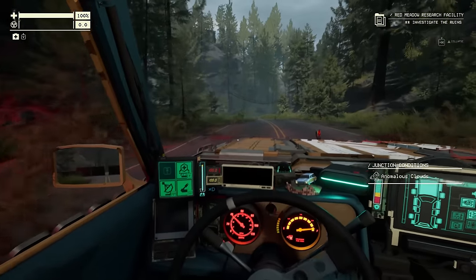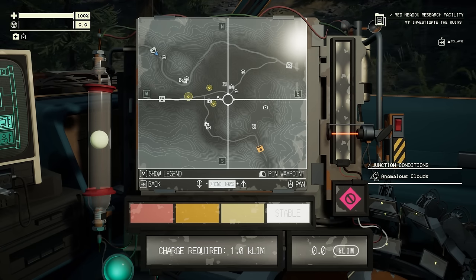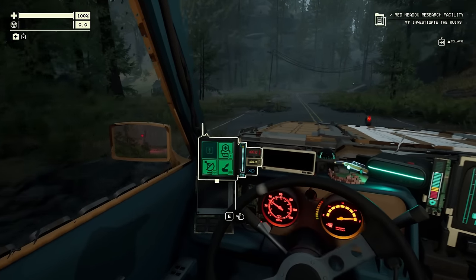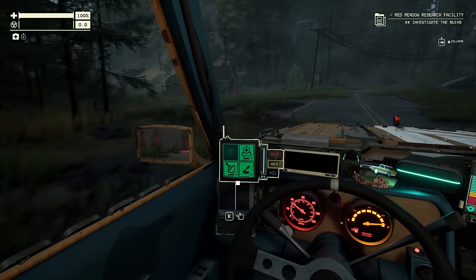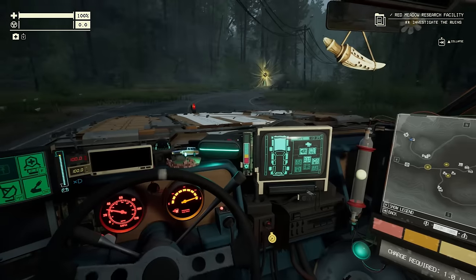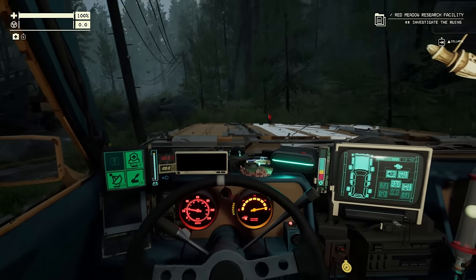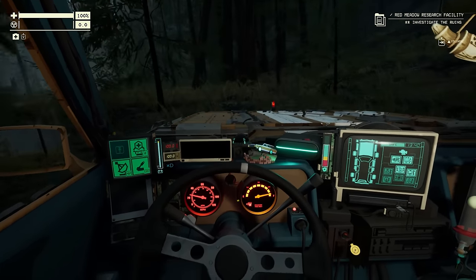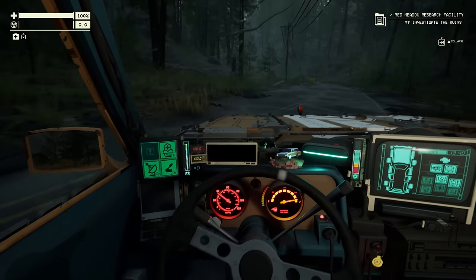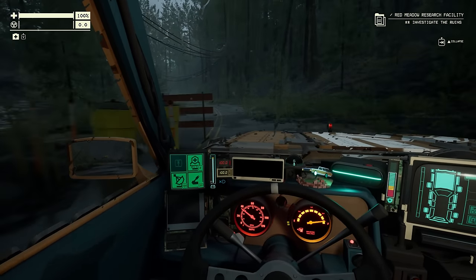There are a couple of anchors — actually three — that I could collect in this zone, with the exit junction to the southeast. It's daytime so my battery's charging, and it's starting to rain, so I'm basically not draining battery at all — it's going to stay fully charged at 100%. The zone condition in this area is anomalous clouds, which basically means we're going to get a lot more cloud-type anomalies.